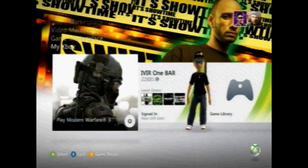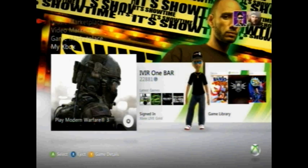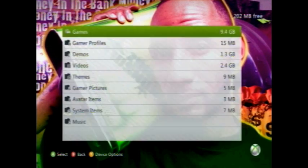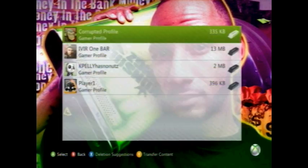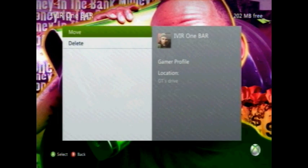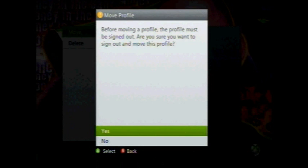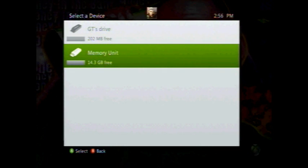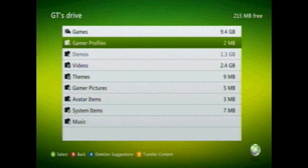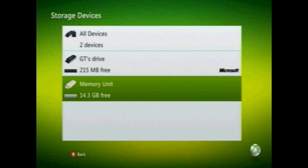Okay, now YouTube. Once you're at the dashboard, here's the first thing you need to do: go over to your memory, go to your gamer profiles, go to whatever one you want to mod, and press move. Before moving a profile you must be signed out. Press yes to move the memory unit.